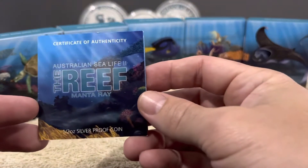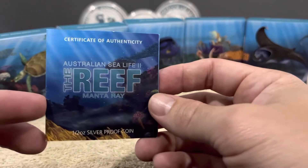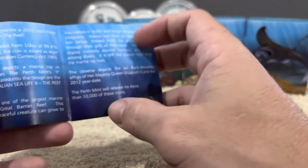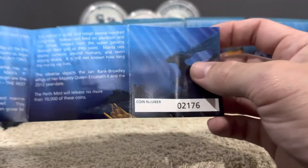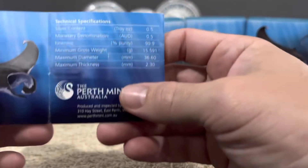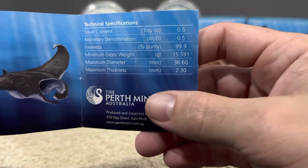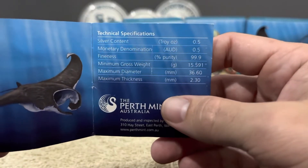So this is just the COA on the Manta Ray. They all have the same mintage of 10,000. They are only half ounce silver pure, these ones, and they do have a colored face. I'll show you the coins in a minute though.